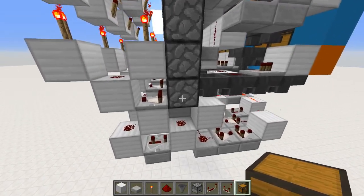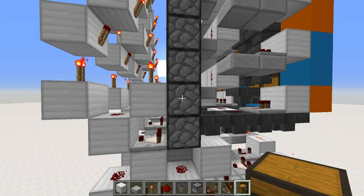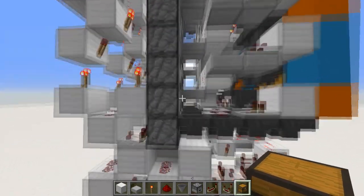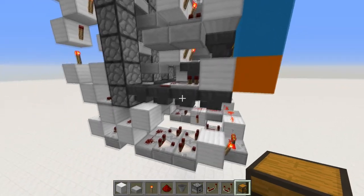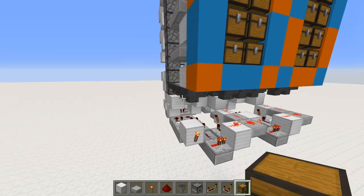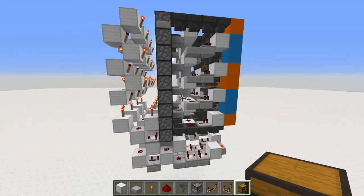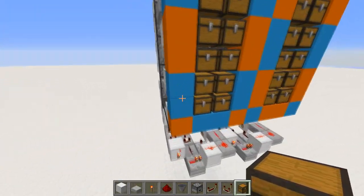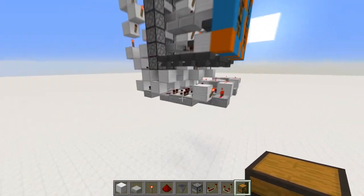With this item elevator, no items will ever get stuck inside the droppers. That's super useful when it comes to preventing this thing from backing up and making sure that it does its job. So I guess let's build.